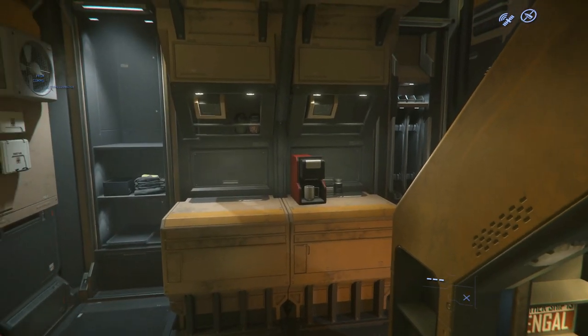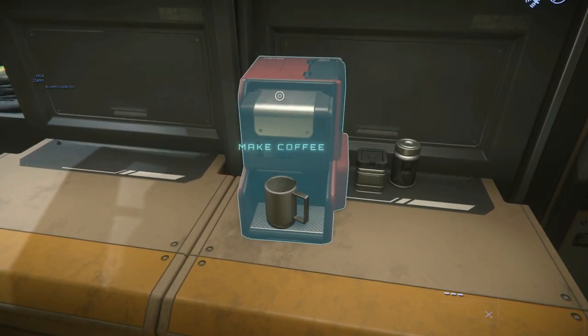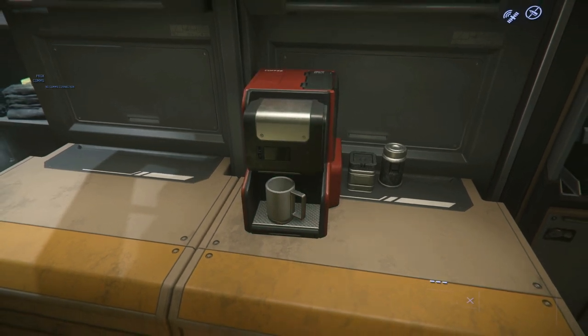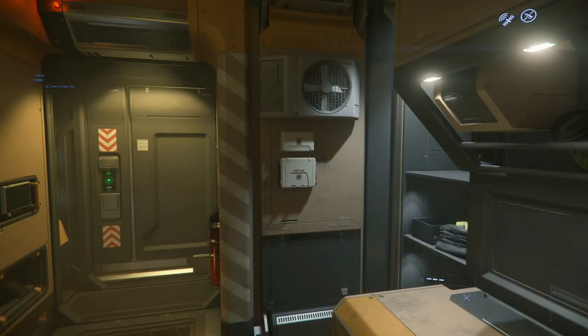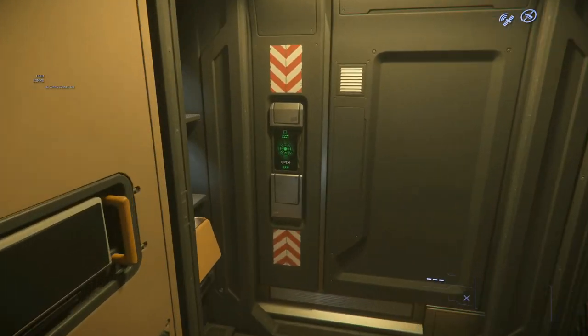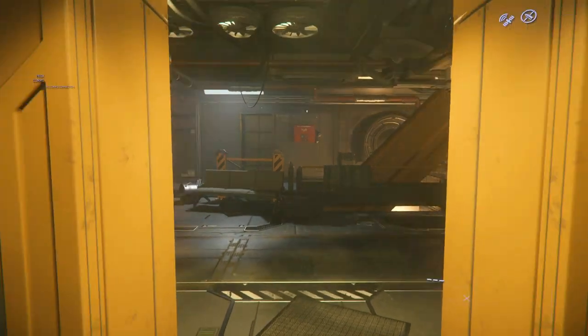Next up, after we take a look around the room, is the Interaction key — that's default F. Holding this down will enter Interaction mode, allowing you to use your cursor and left mouse button to click on a variety of objects like this apparently broken coffee maker. We'll use the same on the door and get out of the hab, so hold F and click the Open button.